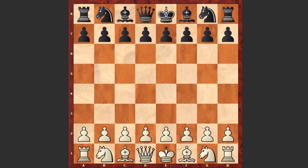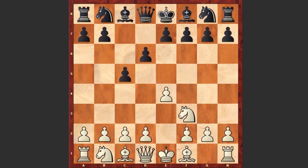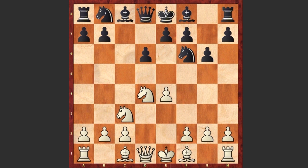Nezhmetdinov, who was a very fierce attacking player, started with e4, c5 by Ermolin — Sicilian Defense — Nf3, d6, d4, cxd4, Nxd4, Nf6, Nc3, g6. Black is going for the Dragon variation, and there it goes f4. Nezhmetdinov is meeting the Dragon with the Levenfish variation, which is named after Russian grandmaster Grigori Levenfish.